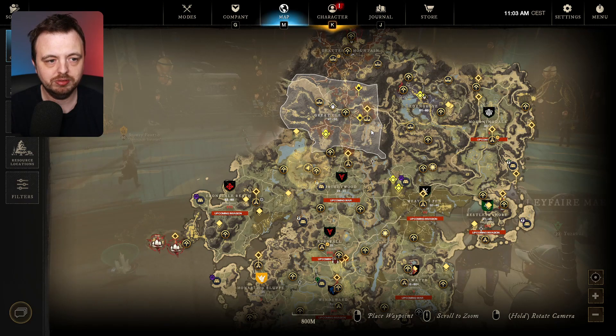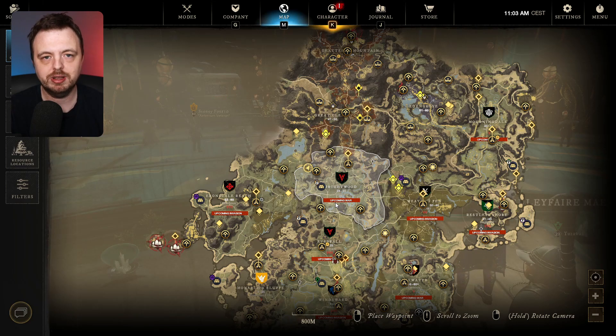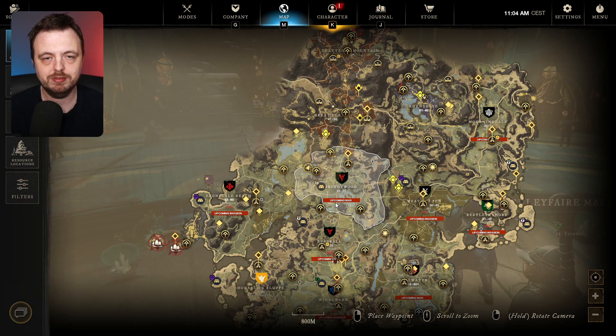In every single town that you can capture - not the neutral ones - you go and there's a thing in the middle of the town and you get a package that gives you reputation and tokens. All I've done since Thursday is collect them every day, and by Monday you'll be completely maxed out basically. You can farm it faster by doing quests, fishing, and music in the medley bug places.